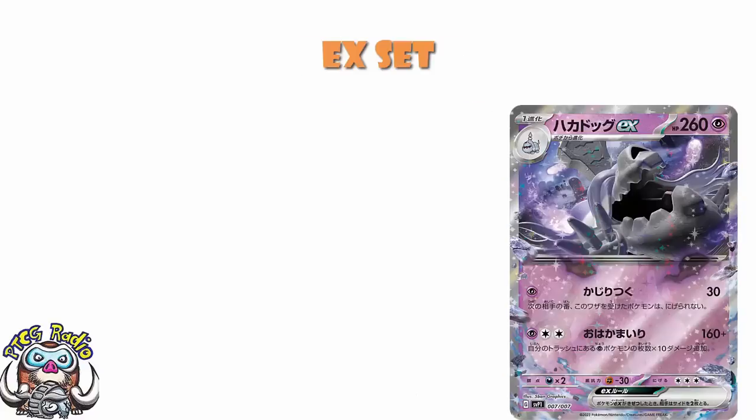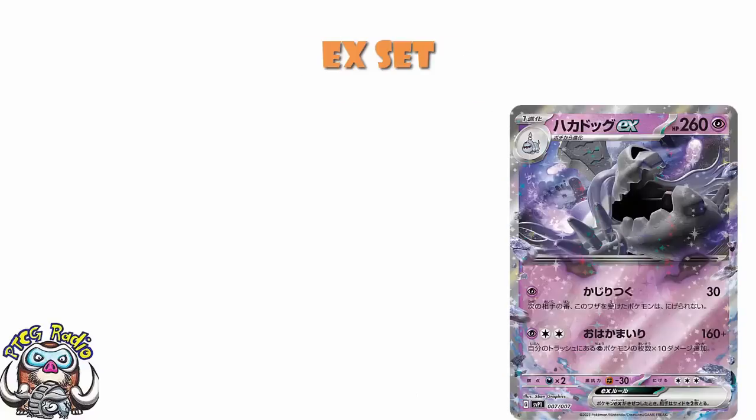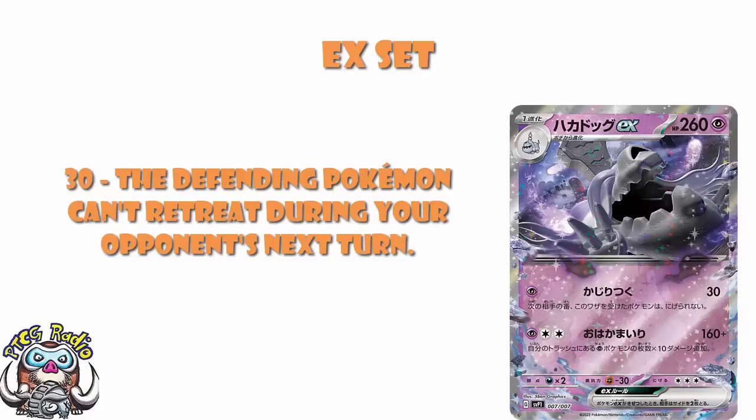Which leads to a fairly obvious question: what about Houndstone? Because there were three new EXs in that EX special set. Two of them have now been confirmed to be in Obsidian Flames, but Houndstone hasn't. I still think it's overwhelmingly likely that it's going to be in our set, though there is a chance it could be removed to be used as a promo.